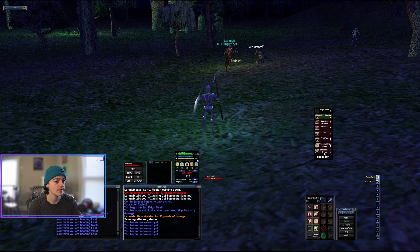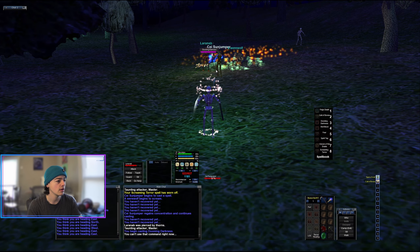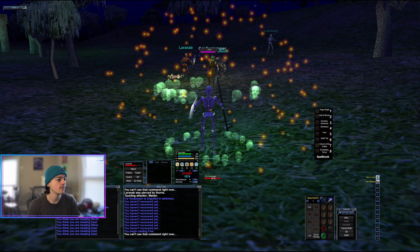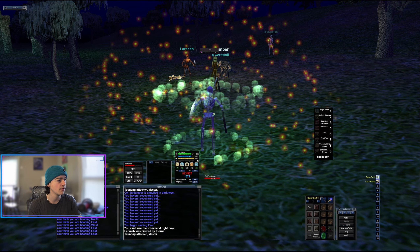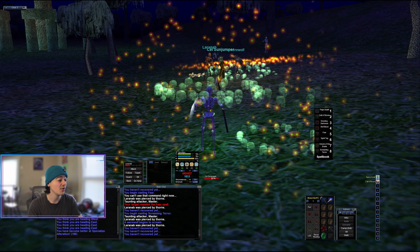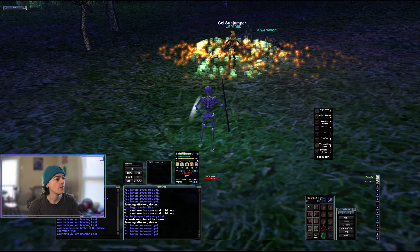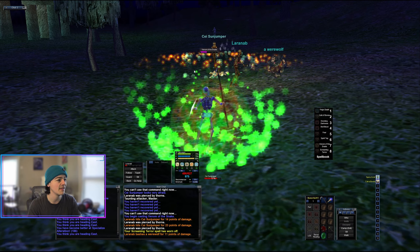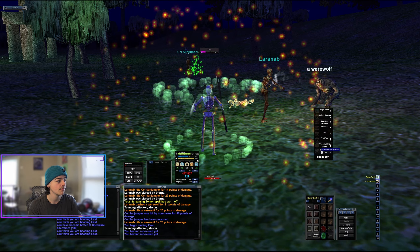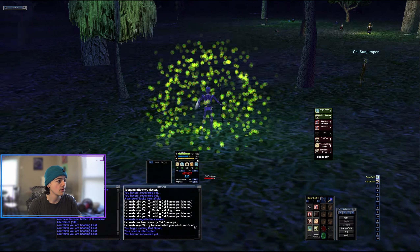I'm Screaming Terror the werewolf too. I'm gonna put Dooming Darkness on the druid and then fear the druid. The werewolf is missed right now, the fear resisted — I'm going to reapply Screaming Terror on the werewolf. I don't have the Invoke Fear spell, the seven-tick one, just because I haven't picked it up yet, and that's on me. Venom of the Snake has been really nice. Looks like my pet's a little bit low in health — he's probably gonna pass away. It is what it is.